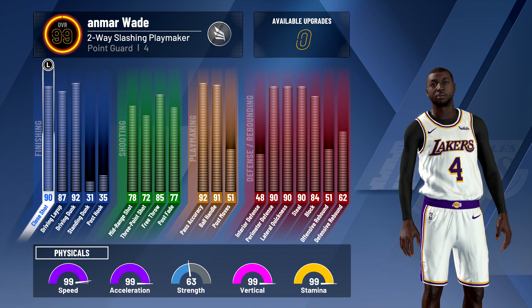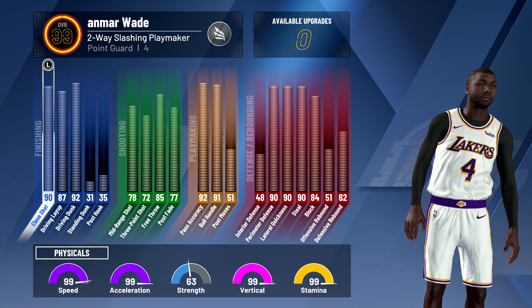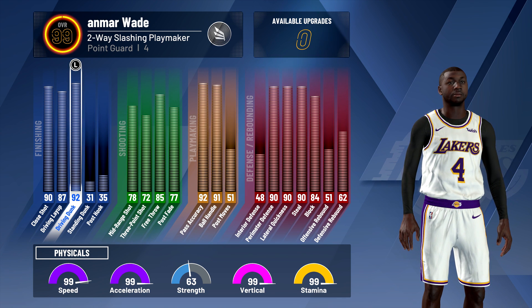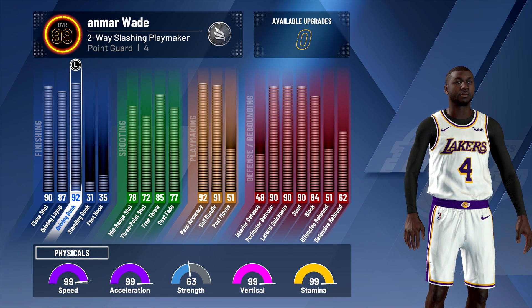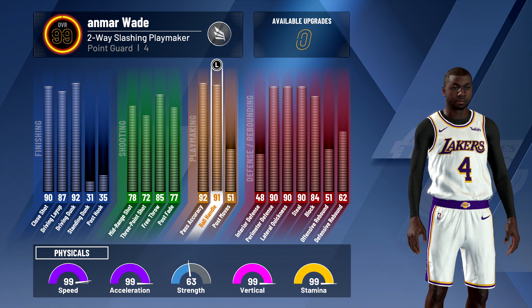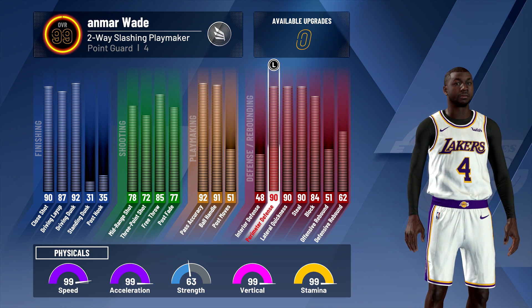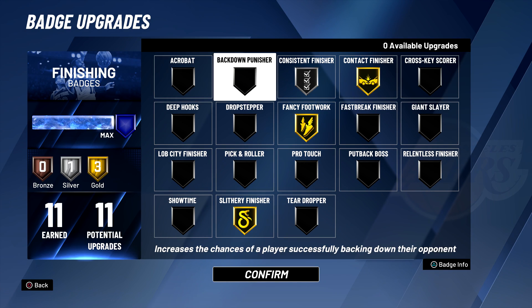Dwayne Wade was a great two-way player in his prime — he could finish, shoot a little bit, dunk and all that. Looking at the stats, the finishing is insane especially for not a finishing-primary build: 92 driving dunk. He only shot around 29% from three so a 72 three ball is actually pretty good for this build. 91 ball handle so we can speed boost with ease, and we have elite defense.